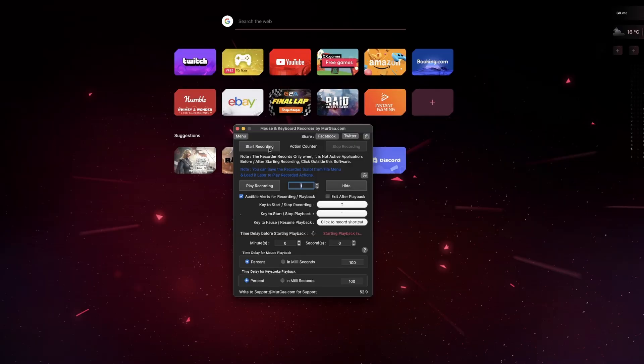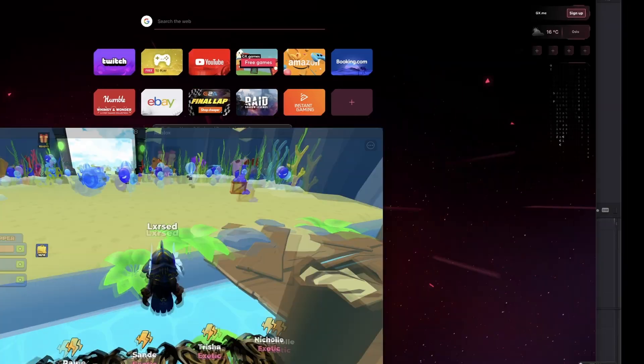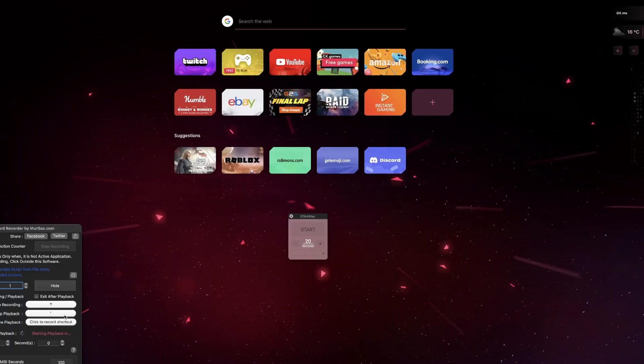Now that you have the macro open, you want to set up a key to start recording and a key to start and stop the playback. I use the upper arrow but you can use whatever you want. Once you have your shortcut set up, go back into a Popping Simulator server — I recommend a private server but a public server works too. Also, you actually need an auto clicker, so make sure you have one installed. Now that you have both of these, we can start to record the macro.